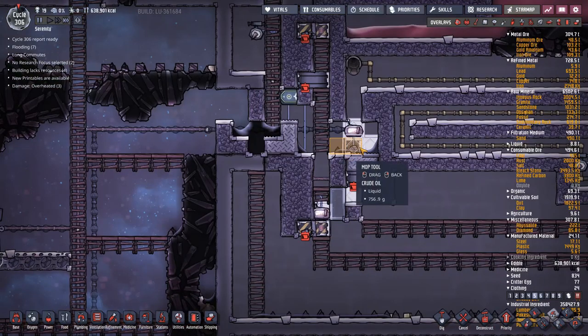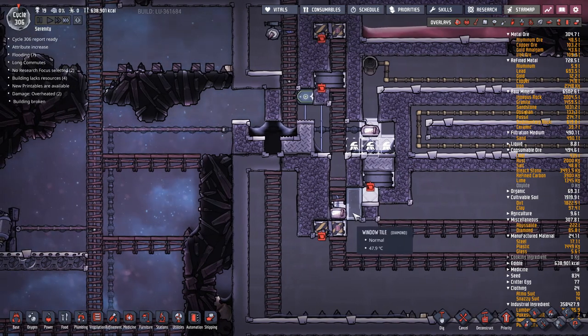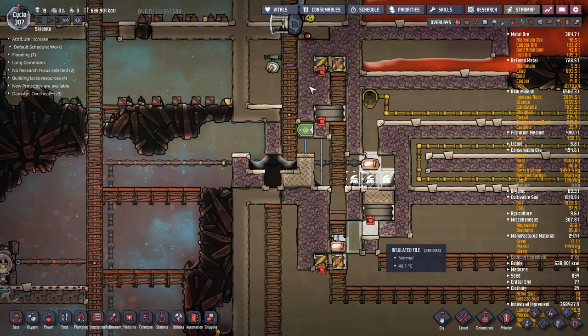Now I can mop up all this liquid and we have control over the system. Remaining steps: mop up the mess, seal it up, and hook it up to power.